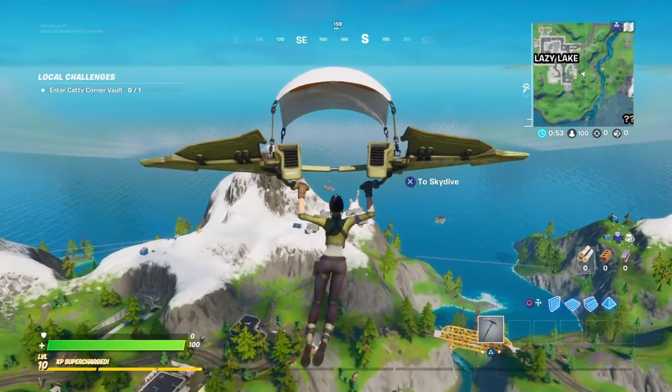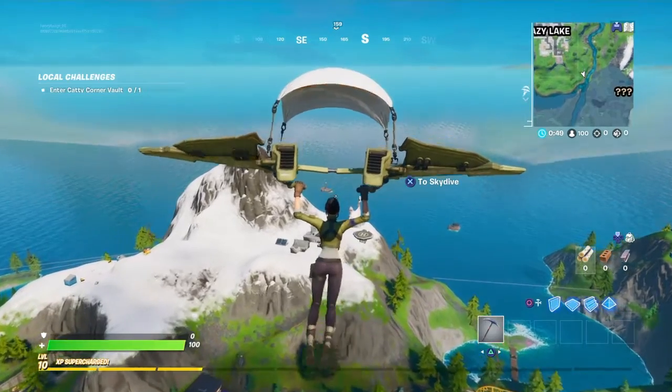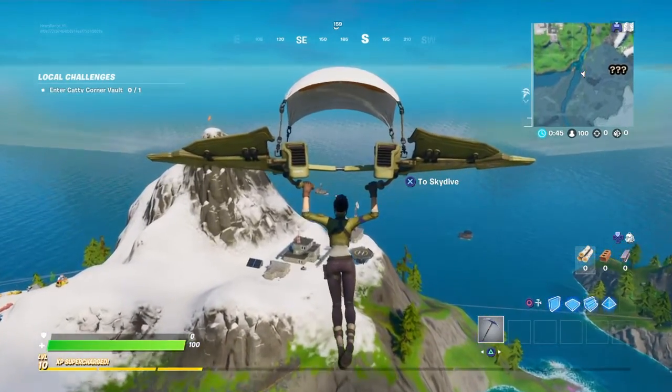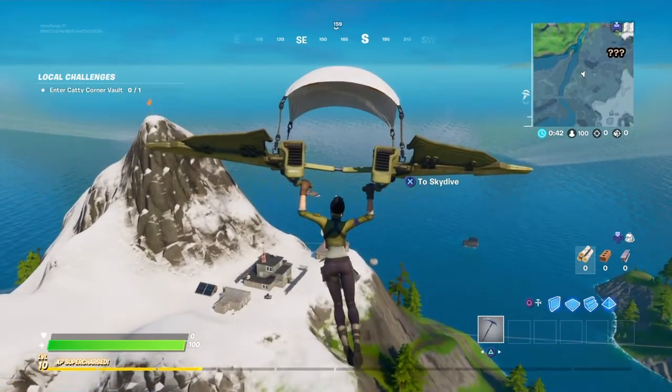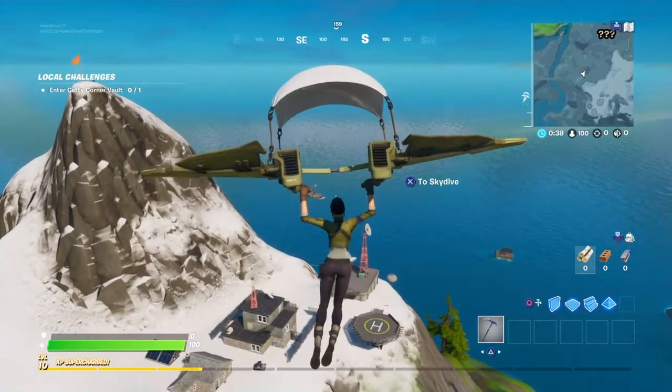There's the boat — you can see it right there next to the mountain. It's really, really good. Like I said, the only problem is you have to look for it from the bus, but if you find it it's fantastic. Thank you guys for watching — if you enjoyed, leave a like, comment, subscribe, and let me know some ideas for more Fortnite videos.